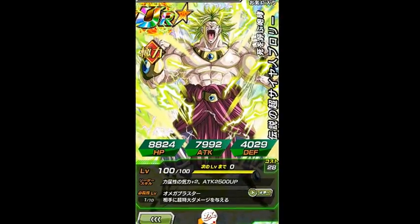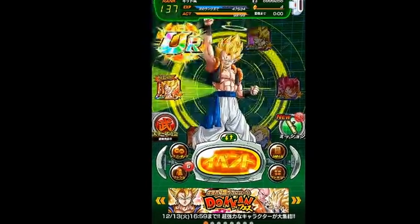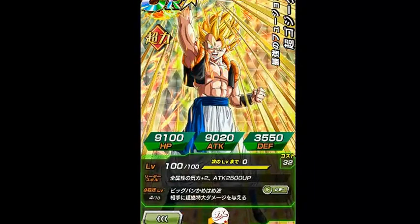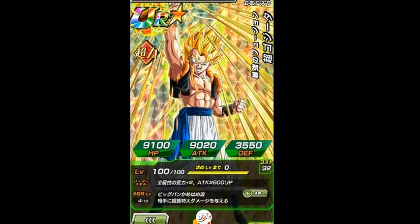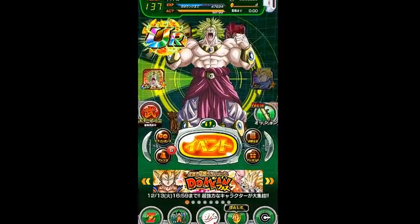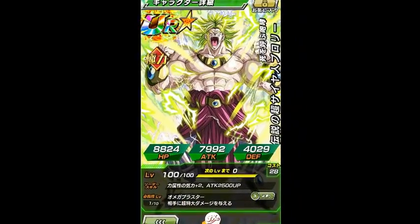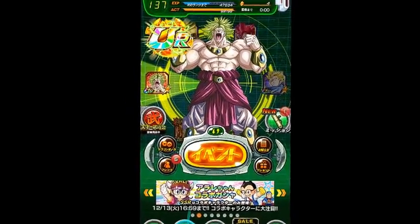I also want to work on getting my Gogeta to a Transcending UR because I have him too. I also have him on my JP version but he's not Dokkan Awakened — not Transcending UR — but he is super attack level 4. But today we're gonna awaken Broly into the AOE unit and monster that he is.